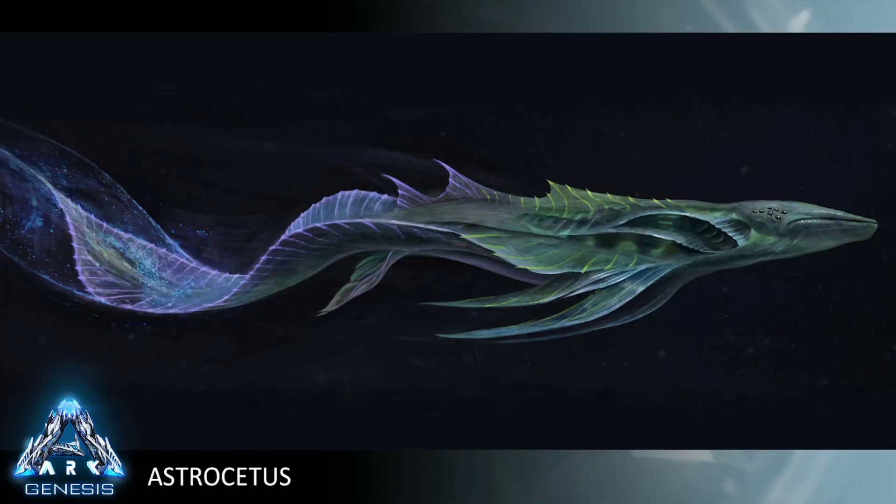Speaking of jumping on top of things, tell us a little bit more about this Astrocetus. These guys are amazing. Being a space whale of sorts, they have a lot of magical abilities. Their main one is that they have a teleport — a hyperdrive of sorts. Anything within their close range or immediate vicinity will actually be pulled into this bubble and blinked to their target destination as a group or as a fleet.